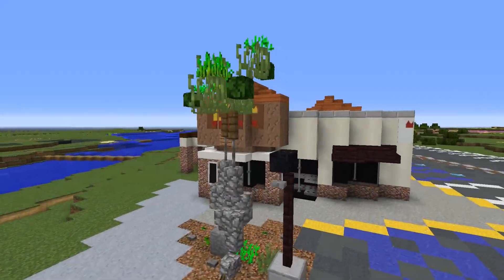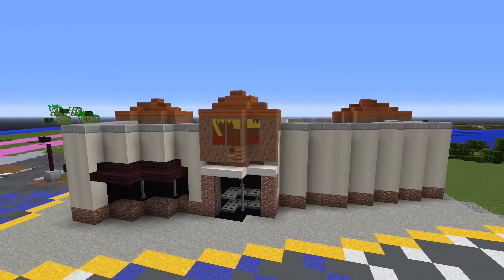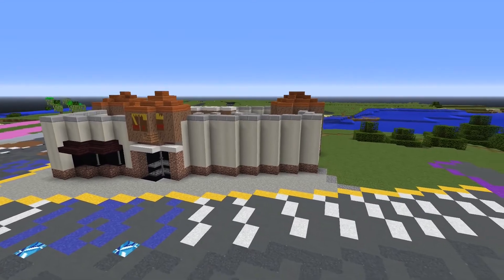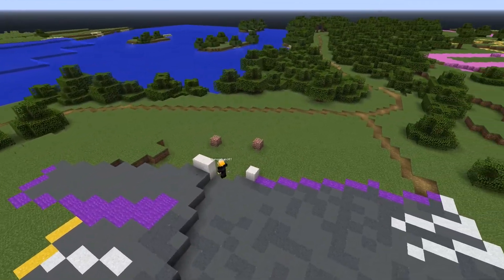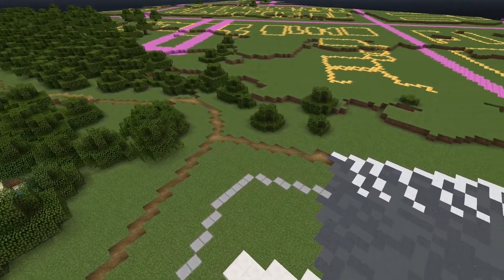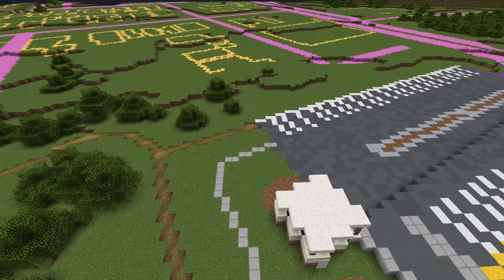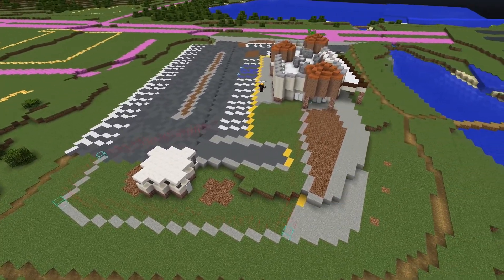The last restaurant was the In-N-Out Burger in Seaside, which is near Monterey. This took me the longest by far, around 4 or 5 hours, but unfortunately I lost the first 3 hours of footage due to a memory issue on my computer. I had help from Toast doing the parking lot outline, which you can't see here because that was in the first 3 hours, and Quasar helped me with the general building and surrounding area.